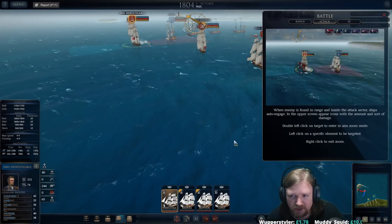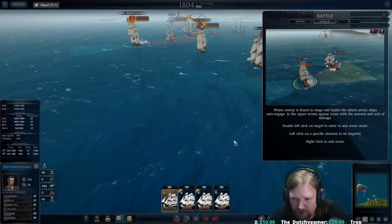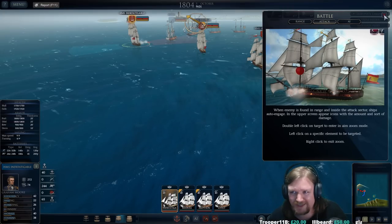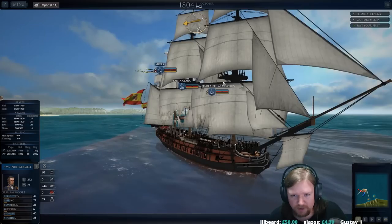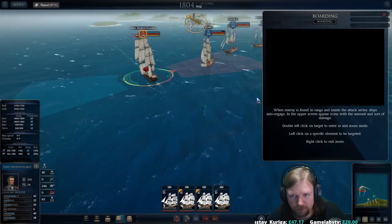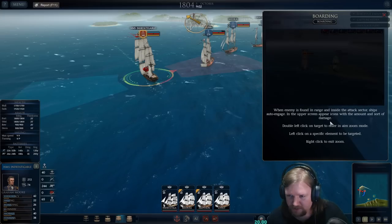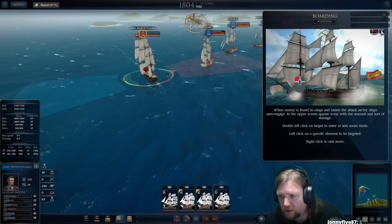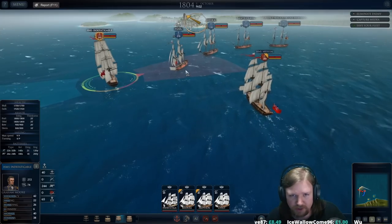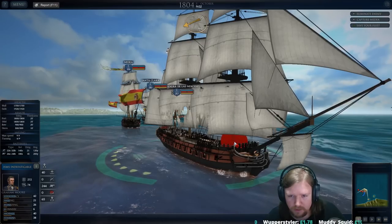When the enemy is found in range and inside the attack sector, ships auto-engage. In the upper screen, icons appear showing the amount and sort of damage. Double left-click on the target to enter its aim zone zoom mode, then left-click on the specific element to be targeted, and right-click to exit the zoom mode. Little pop-ups will appear over here showing us what we've done. So when we fire, we can see damage notifications on screen.